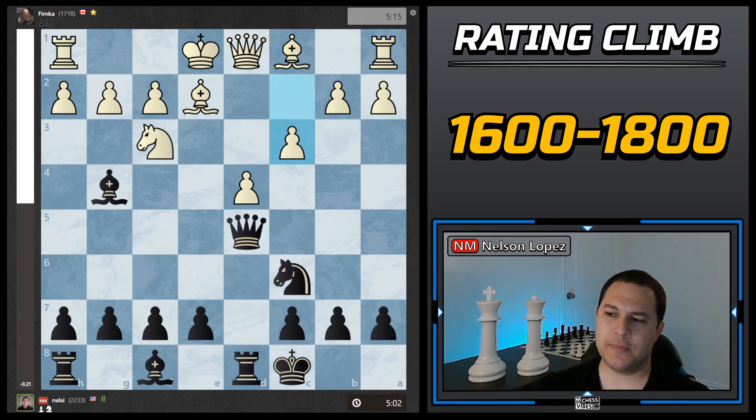He plays c3 defending it, then I played e5. Opening up the center is totally fine — it's actually good because his king is still in the center and mine is not. It lets out the bishop so I can develop that later, and puts more pressure on the d4 square. He played bishop to e3 defending it, and now I played e4.